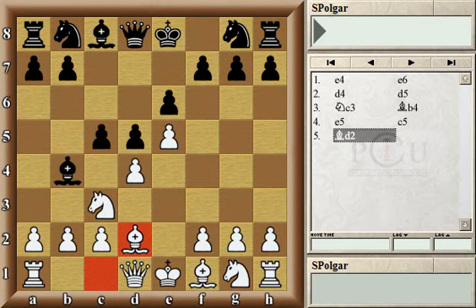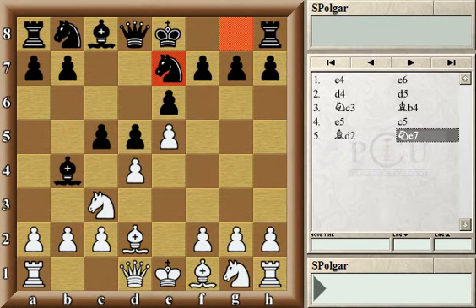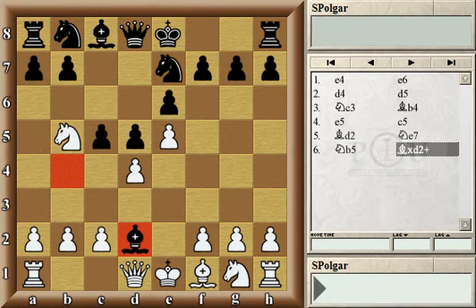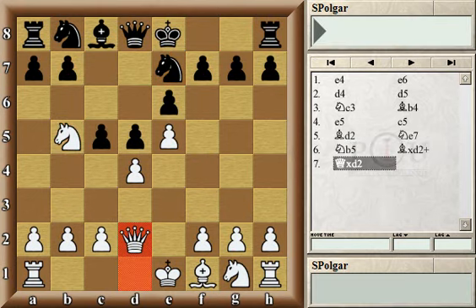In this game black continued with knight e7, developing rather than hunting for the pawn on d4. The whole idea behind this move is to castle as soon as possible. So after knight b5 — which by the way happened in the game — and the exchange of bishops, black is now ready to castle before the check arrives on d6.